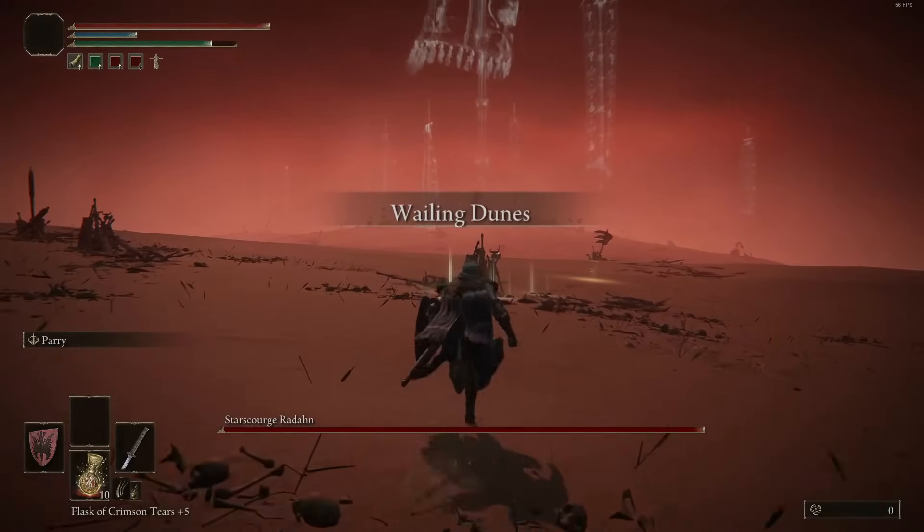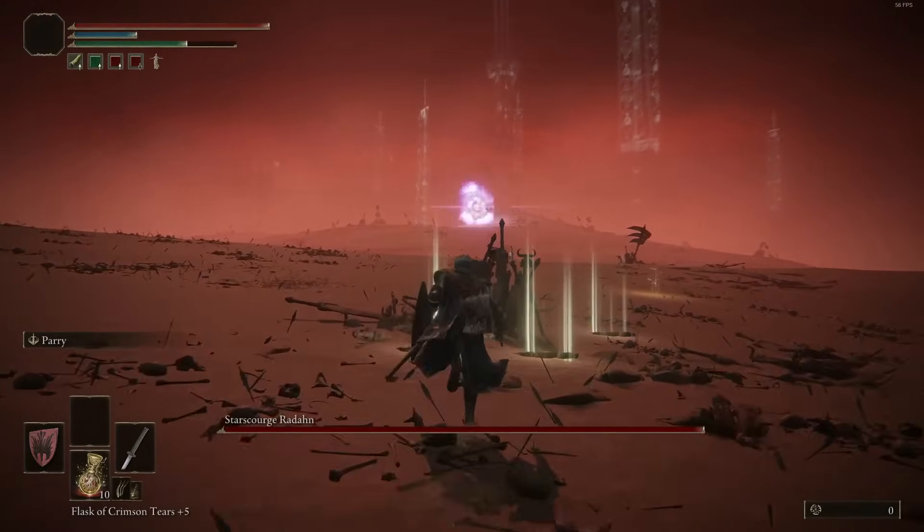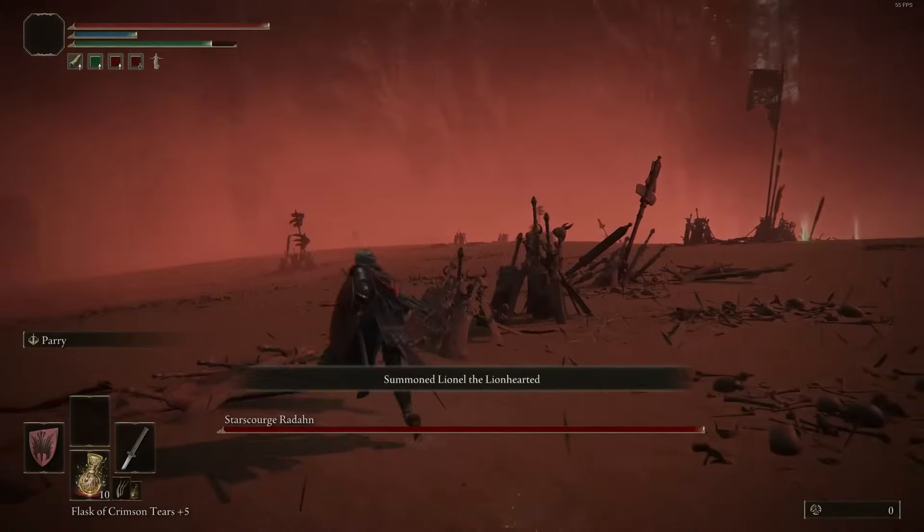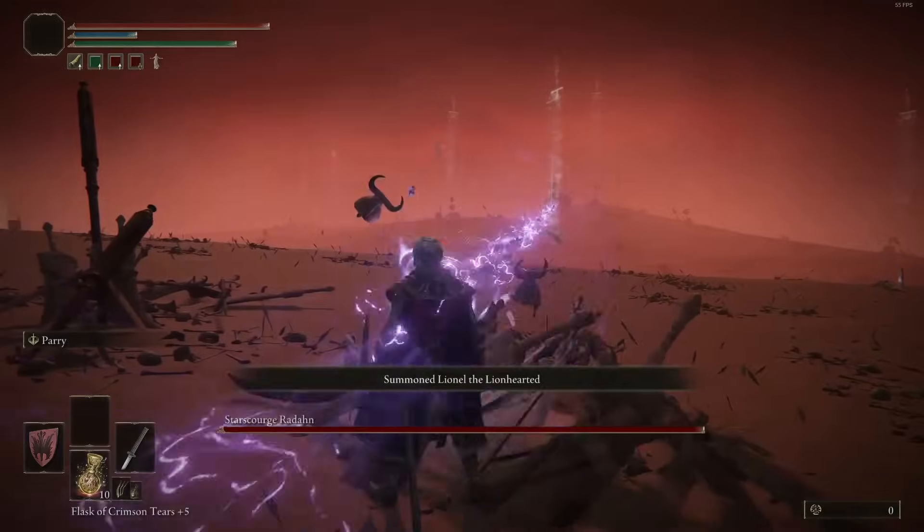As soon as you spawn in, quickly sprint towards the first cover to summon in your first three companions. After you have them, beeline it to your left while utilizing cover to summon your remaining friends.